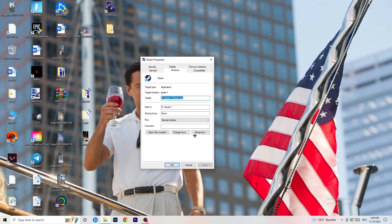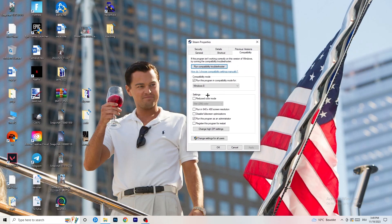Go back to the Properties tab and click on 'Compatibility'. I want you to copy my settings: enable 'Run this program in compatibility mode for' and select Windows 8. Disable 'Reduce color mode', disable 'Run in 640x480', disable 'Disable full screen optimizations', enable 'Run this program as an administrator', and disable 'Register this program for restart'.